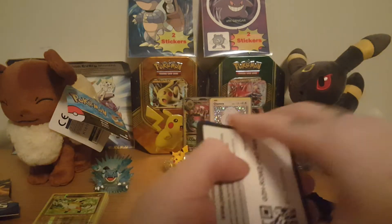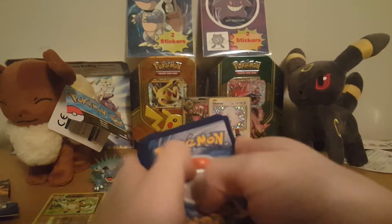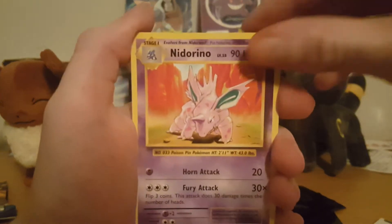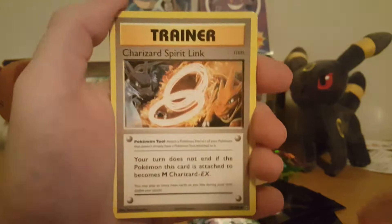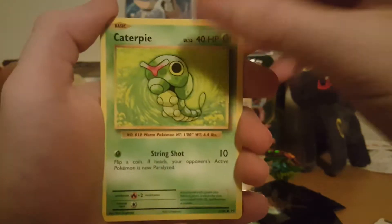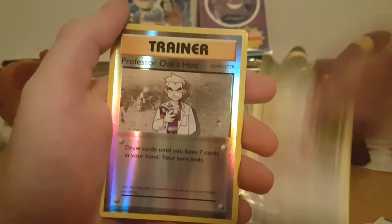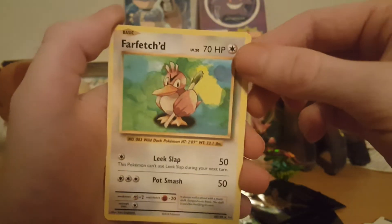We got the full art Venusaur — the mega one — right there. Let's see what we got here: Nidorino, Double Colorless Energy, Charizard Spirit Link, Lightning Energy, Caterpie, Ghastly, Diglett, Rattata, Professor Oak's Hint, and a regular rare Farfetch'd.